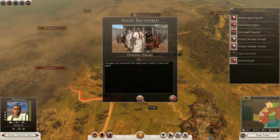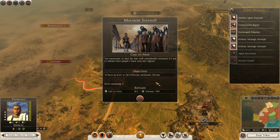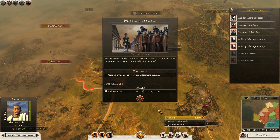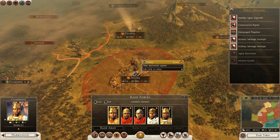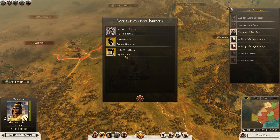Agent recovered - thank god, we can start using my spy again to have a look at what the Vivisai are up to. A call to arms: raise an army at Devona and that will give us plus 1 army recruitment capacity for all provinces for 6 turns and 500 gold. That's Devona - it's up here. They want me to recruit another army, but I already have one. We'll hold on to that mission for now and I might complete it if I need to.